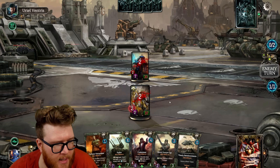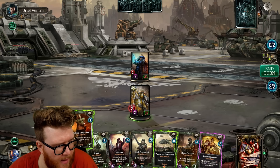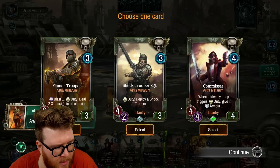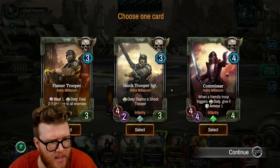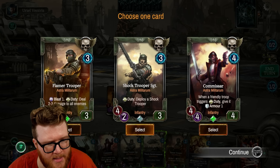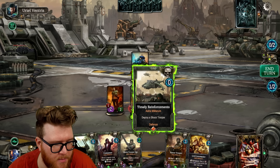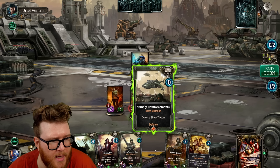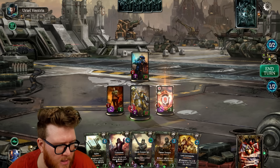Getting hit, but we've got a nice strong health total. This one-drop is cool — we can lower a cost by one, that seems really good. The shock trooper sergeant makes a lot of sense; it has an ability to deploy more stuff to get a swarm going. The Flamer Trooper has a Blast ability which is an AoE, so it can clean up a board. Let's fill the curve with the shock trooper sergeant — this feels like a nice typical curve you're looking to hit.